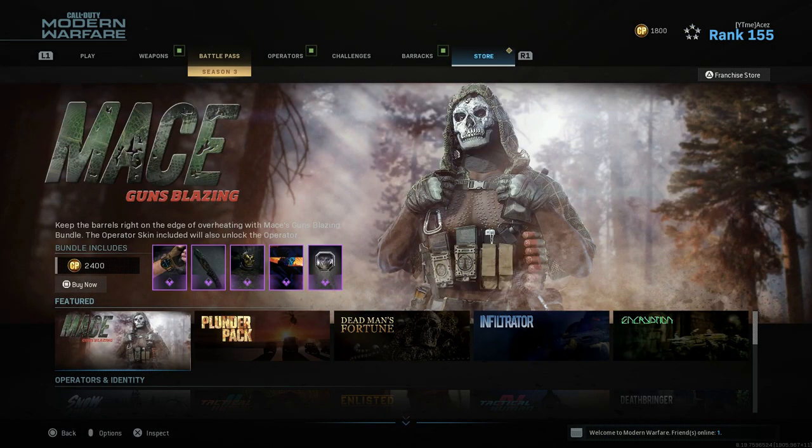Hey guys, Isis here with another video. Today I'm going to be showing you all the brand new bundles you can check out through the new shop glitch — it's a little loophole people have been using to buy Iskra. There's some pretty cool stuff in here and you can get a free bundle out of doing this, so make sure you're doing this as soon as you see this upload. Log on Modern Warfare, get a free skin — it's probably going to be patched very soon.